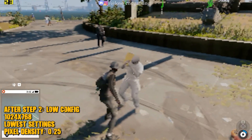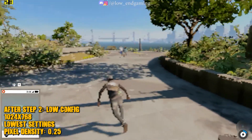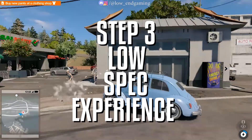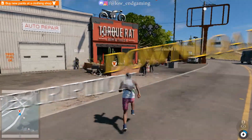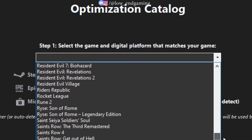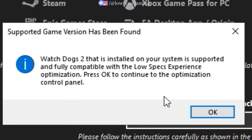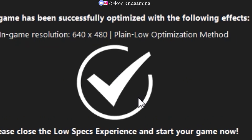Hope your game is now working without any lag and stutter. But if you are still facing lag, keep following me and watch the video till the end. For step 3, we will use external software to lower the settings of the game. The name is LowSpecExperience — the link is in the description below. Download, install, and open it. Click on Optimization Catalog, find Watch Dogs 2, then click on Load Optimization Package and select Plain Low.